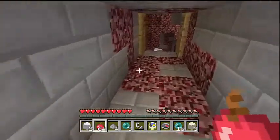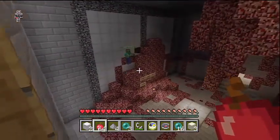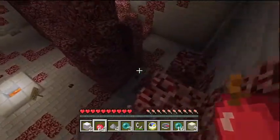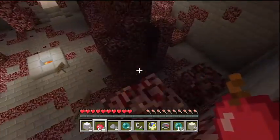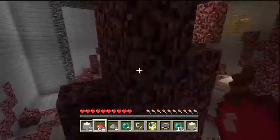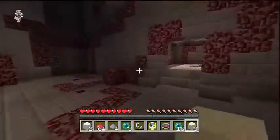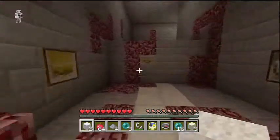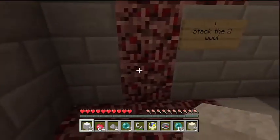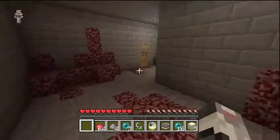Ant made it! Yay! Everyone say yay for Ant — yay, Ant! Yay! He's happy, he's certainly happy. Alright, Ant — oh, come over here, Ant. I'm gonna stack two wool. We're gonna go like this. Ant's over there doing his own thing.